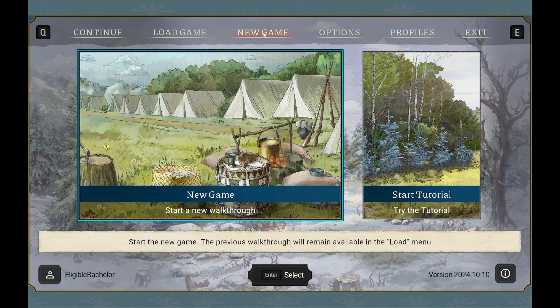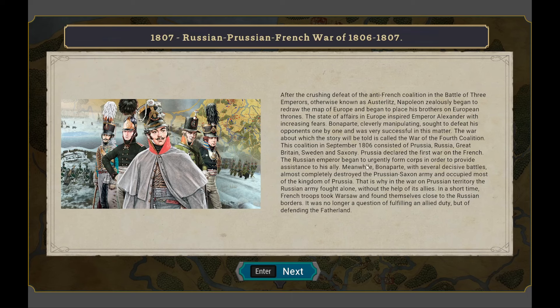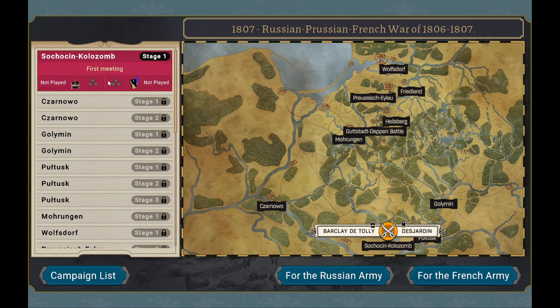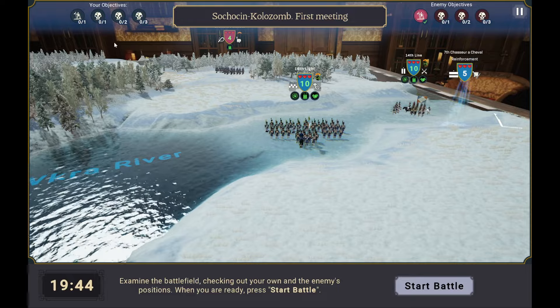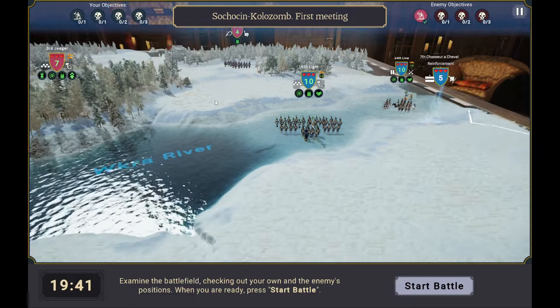It looks like we're going to be starting with the Russian-Prussian-French War of 1806-1807. Our first meeting is going to be at Sokushin Kolozom — I'm probably butchering that — and I want to fight for the French army. The game gives you a selection and allows you to choose which side you'd like to fight for, whether it's the Fourth Coalition or Napoleon and his troops.